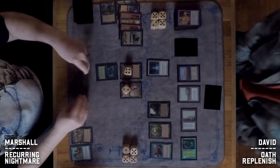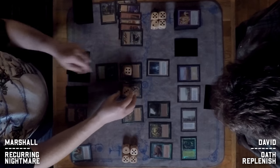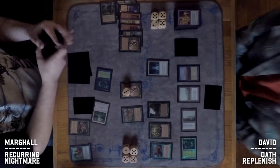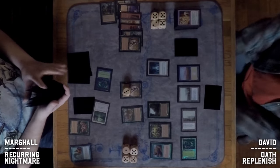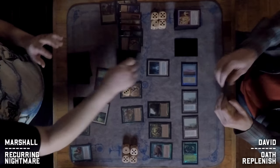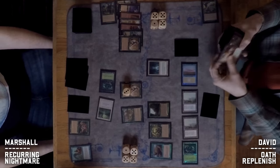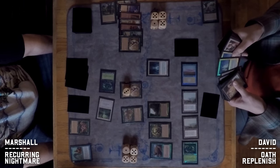Did David draw a land? That's a big question. He makes mana, loses a Wall, and goes to fetch what looks like Plains — that altered Legends art. The commentator notes it's late at night in a venue with poor lighting, and he brought his own light.